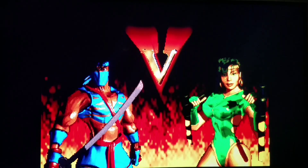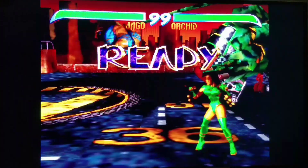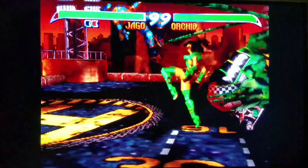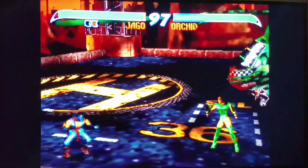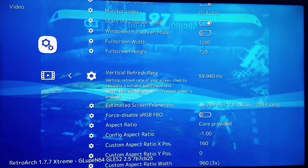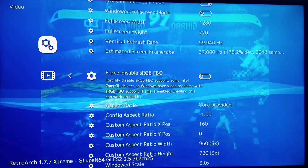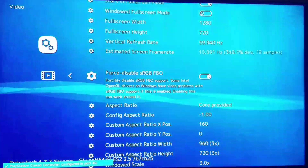Watch what happens here — slow motion! So what we're going to do to fix this, and you'll need to do it once per stage: go into RetroArch settings, then Video, and scroll down carefully. Right where you see 'Force Disable sRGB,' you're going to toggle it. It's going to flash out, clear the memory, and then you'll be able to resume the game and play it at a faster pace.